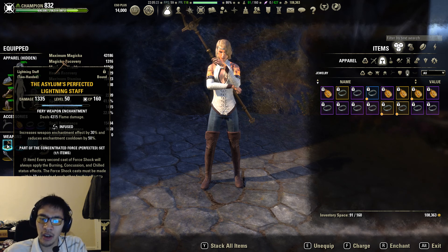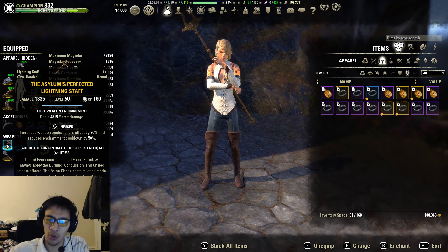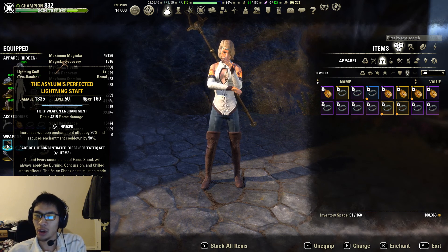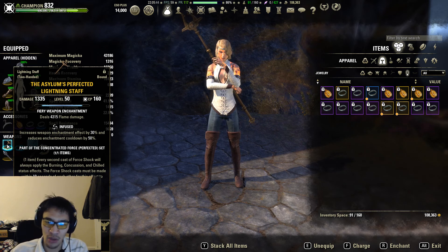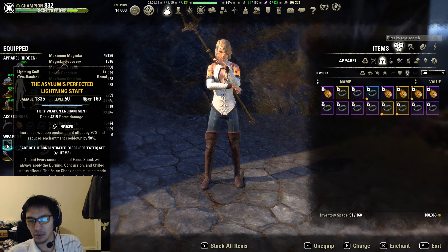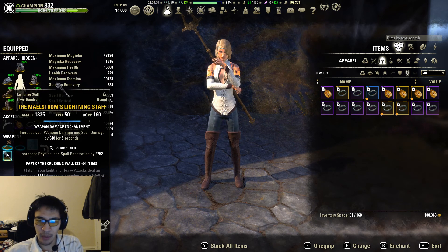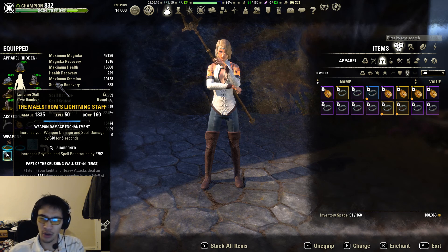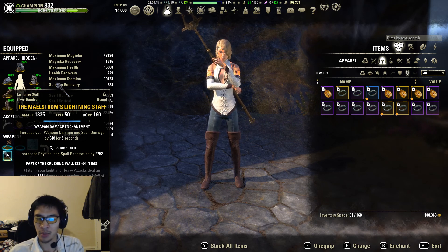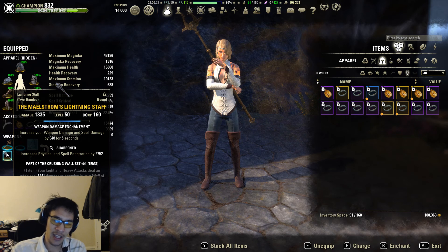If you have an Asylum's non-perfected lightning staff, definitely go with the shock damage enchant because it's every third cast now for concussed uptime. You want that shock damage enchant to help boost uptime for off-balance. I don't recommend using flame damage if you have a non-perfected lightning staff. If you have an inferno staff, I'd recommend going with a shock damage enchant, but you can go with flame for a perfected inferno staff. On a non-perfected inferno staff, definitely go with shock damage since light attacks from your inferno staff will make up that source of fire damage.